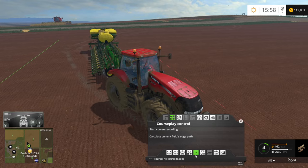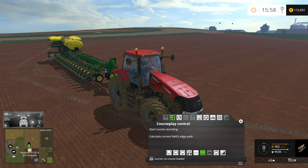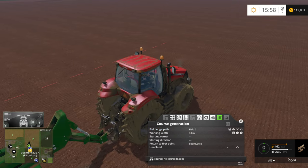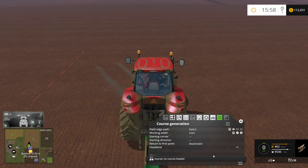I need to replant this field. A hired worker's not going to work for that, and I don't feel like doing it again, so we're going to see if we get Courseplay to do this. We need to generate a field path for Field 2. We're going to be starting in the southwest corner, going north.